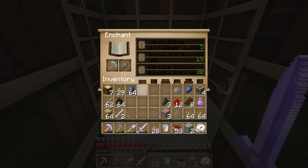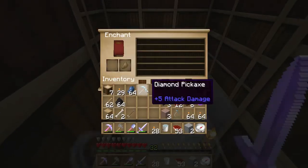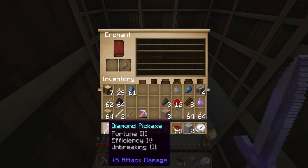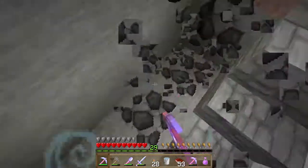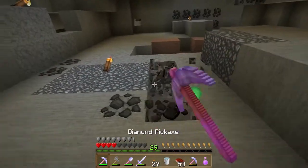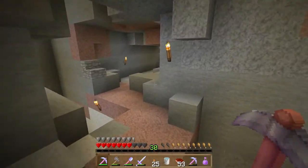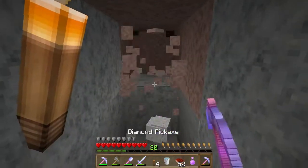I heard a zombie sound and kind of panicked — I thought he was going to backstab me, so I looked around and threw away my pickaxe. I needed three lapis lazuli and I got an enchant with Fortune 3 — the best Fortune pickaxe you can get in this game. I immediately went to gather coal with my new pickaxe and almost got myself killed — I almost died from fall damage because I was so excited. I can get so much coal with this thing, and I noticed I just reached level 30 already. It seems they've changed it so it's much easier to enchant and get levels.